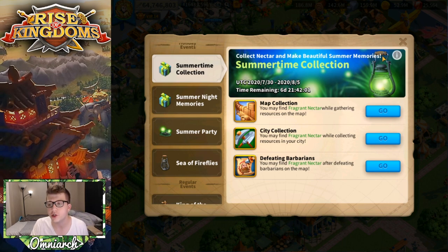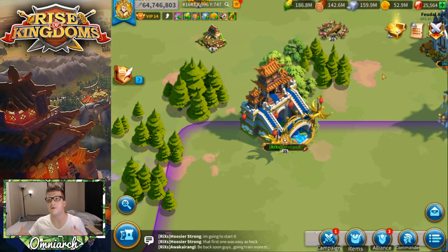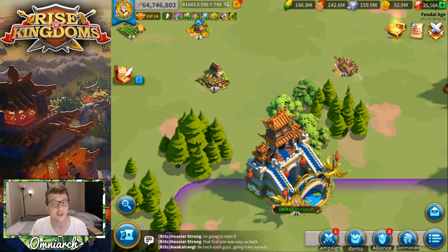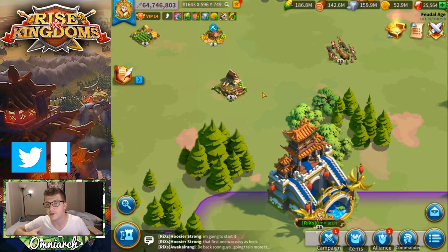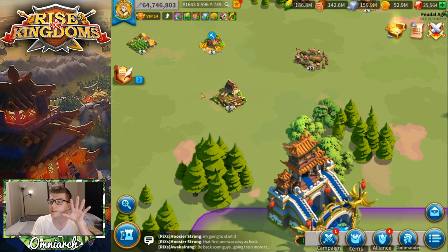If you're struggling to get Fragrant Nectar from map collection, city collection, or barbarians, send smaller armies out to resource nodes. The amount of nectar you get from harvesting isn't a linear graph — if you collect half a node and return versus draining the whole node, you won't get double the nectar. The strategy is to send out a bunch of smaller armies so they come back to your city faster. Shoot for about 100,000 to 200,000 resources per dispatch, so your armies come back more often. You'll still finish the nodes but in multiple trips, which increases the nectars you get completely for free.